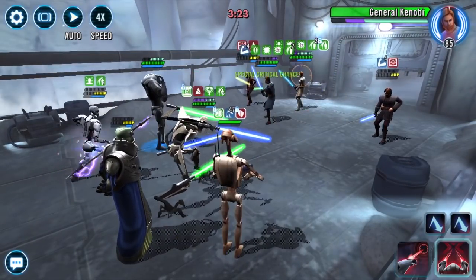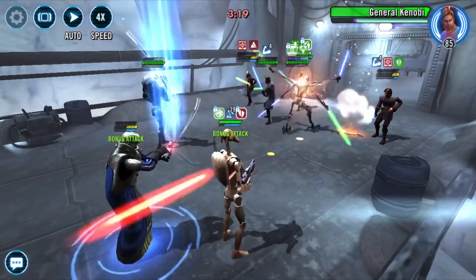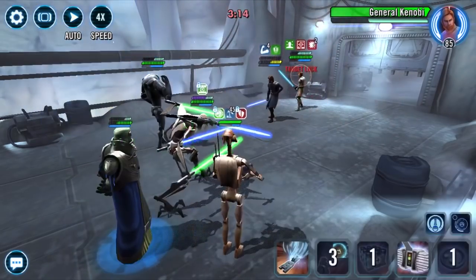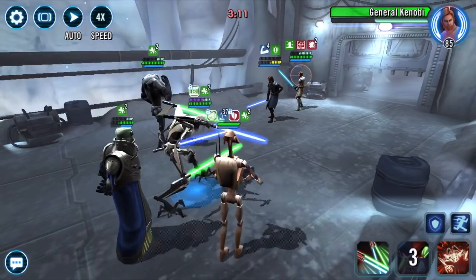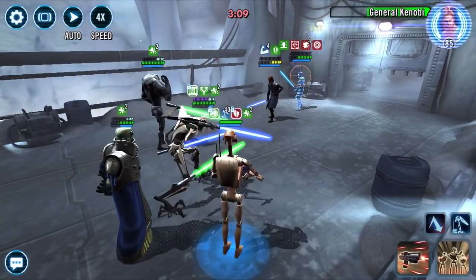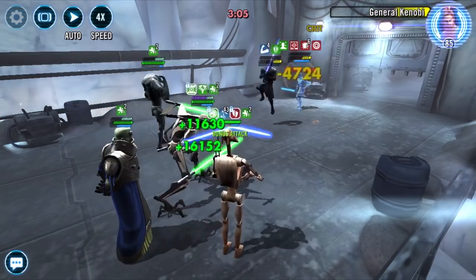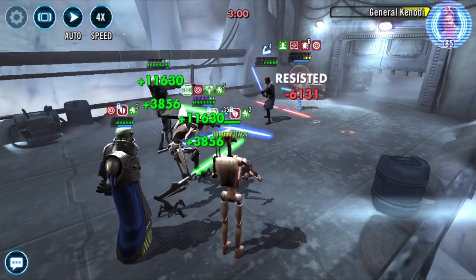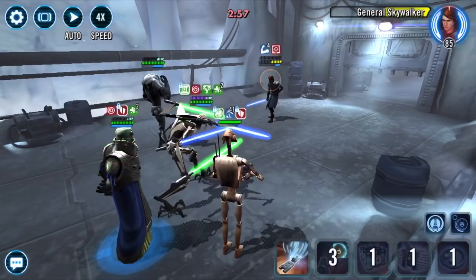This is going to be a little tougher if you don't have a tanky Wat, because if Anakin can wipe him out with his AOE you're going to have a problem. Wat, based on his kit, should be modded for health, but I have mine modded for protection just to keep him out of the grave. As you can see, no surprise — pretty easy counter to double Anakin Padmé. Hope that helps.